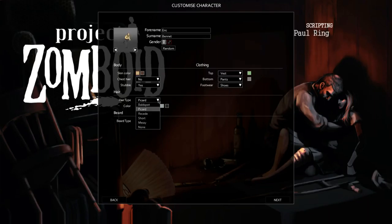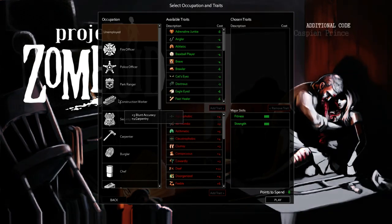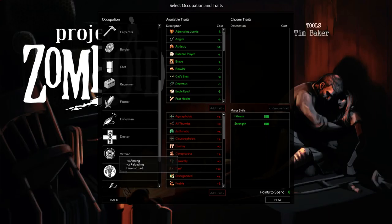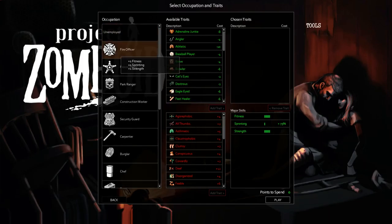Hair type, brown. Beard type - no mustache, yeah that'll be good. So we're Mr. Eric Bennett. There's the RPG element with different occupation bonuses: fire officer gets plus one to fitness, printing, and strength; police officer has better aiming, is more nimble, and has better reloading; park ranger is good for carpentry, foraging, and trapping.